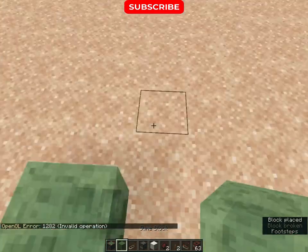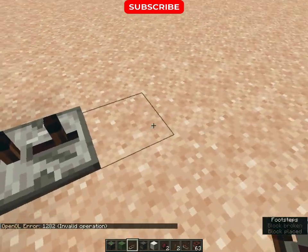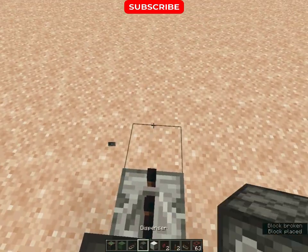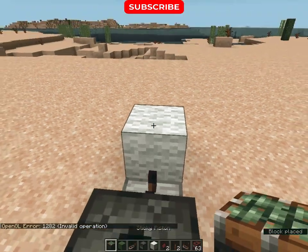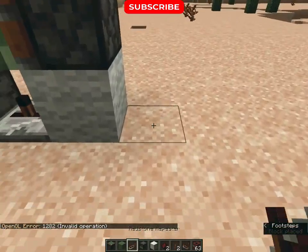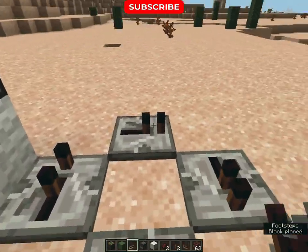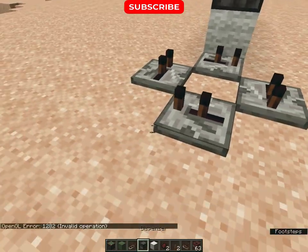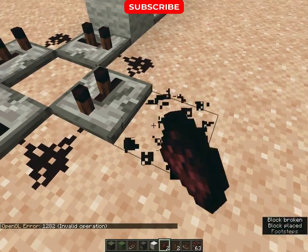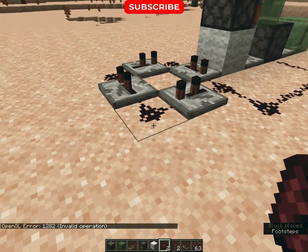First, dig a block, place a sticky piston, and a slime block like this. Then place a redstone repeater and press it two times. Then place a dispenser. Then place a redstone repeater and press it one time. Then wool, sticky piston, and a slime block like this. Then make a circle of redstone repeaters and press all only one time. Lastly, connect them with redstone and place a lever, and fill the dispenser with TNT.